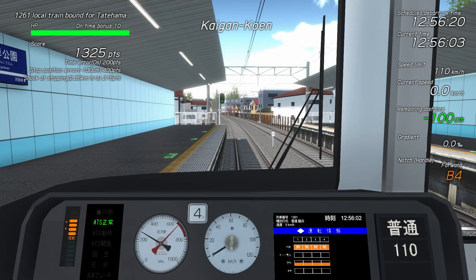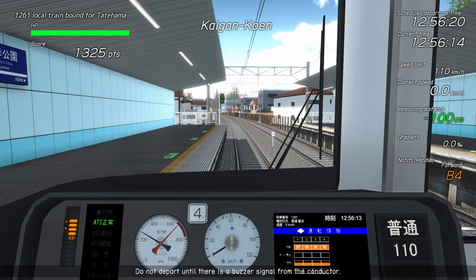You can see our score building in the top left of the screen. There's also a health bar which depletes if you make mistakes. As the doors close and we receive the start signal, it's time to depart. I'll skip ahead a bit after departure so I can demonstrate some of the signalling systems.